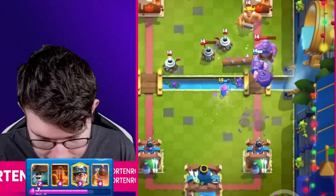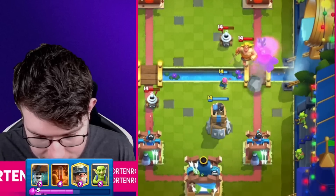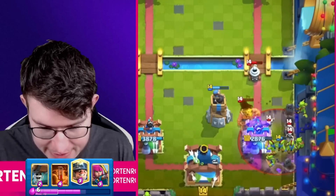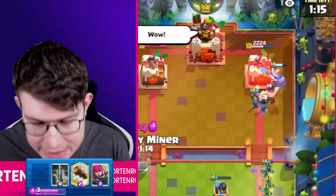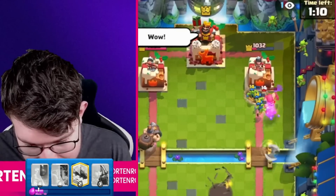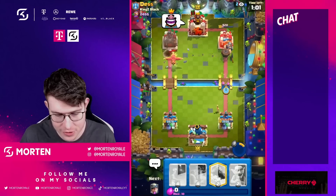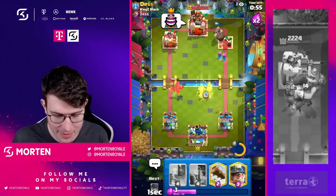Going for my Bomb Tower — good Bomb Tower. He could Dash but I don't care. Going for Goblins. He gets some damage but he also has to defend — this is a big counter-push. He messed up the Executioner and is so low on elixir. Going for Mighty Miner at the bridge — just praying he makes the wrong decision. Going for Archers at the bridge — he could Tornado but we just won the game straight up.